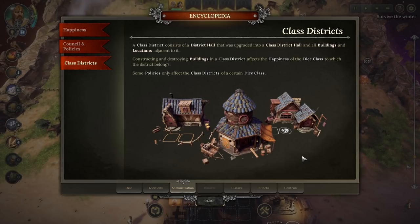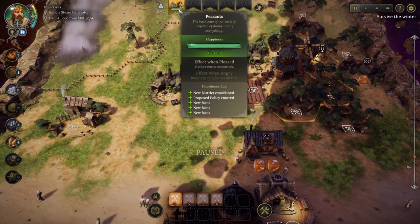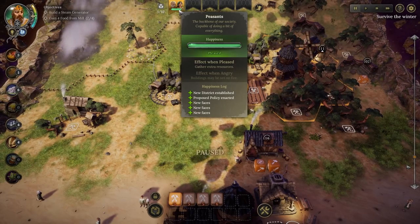Class districts consist of a district hall that was upgraded into a class district hall and all buildings and locations adjacent to it. Constructing and destroying buildings in a class district affects the happiness of that dice class. Some policies only affect the class district of a certain dice class. The district we've got available to us right now won't suffer any freezing effects. If we have a quick look: we've got peasants here - the backbone of our society, they are pleased. So they're going to gather extra resources. New district established, proposal policy enacted, and a bunch of new faces. We are now in winter - it's cold.